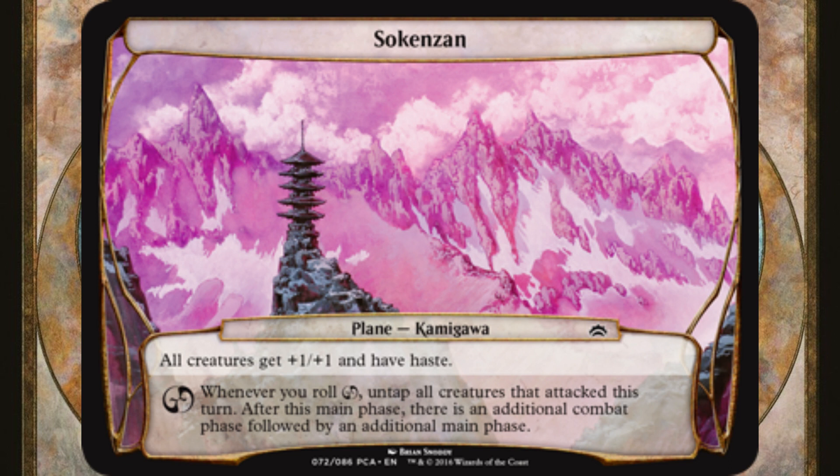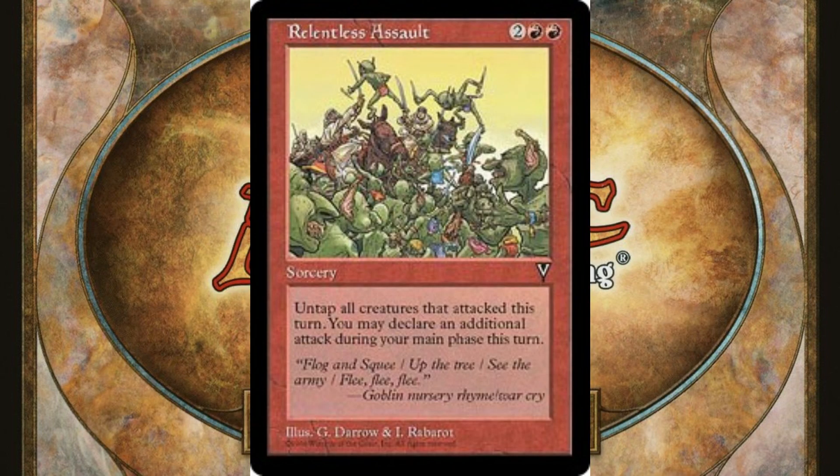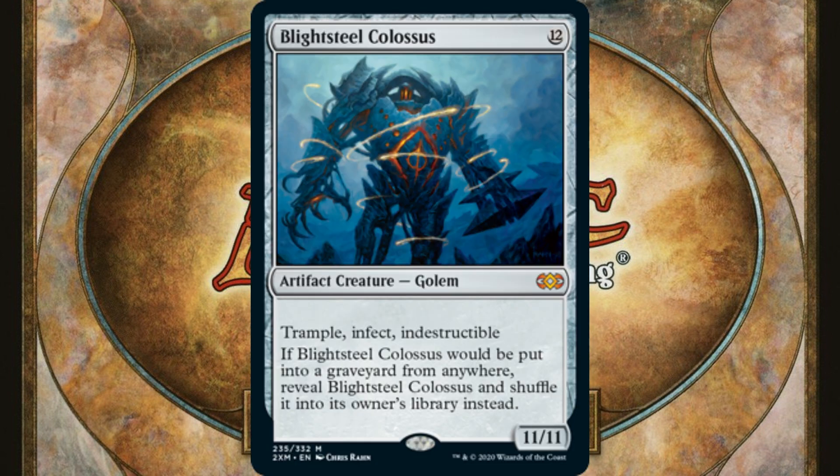Whenever you roll chaos, untap all creatures that attacked this turn. After this phase, there is an additional combat phase followed by an additional main phase. This relentless assault feature could be used as a potential win condition, either through combat damage, lethal commander damage, or from a hasty infector like Blightsteel Colossus.